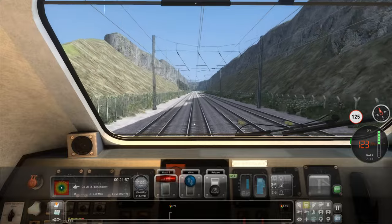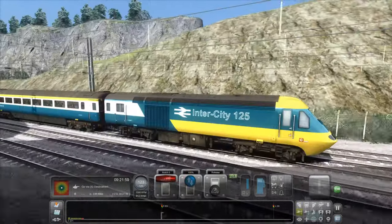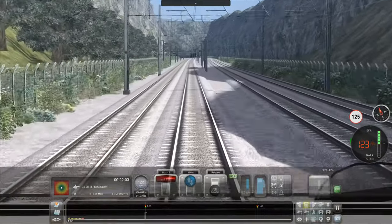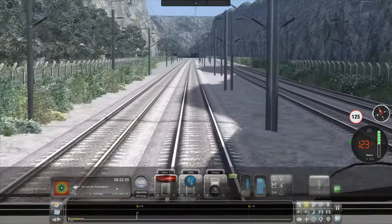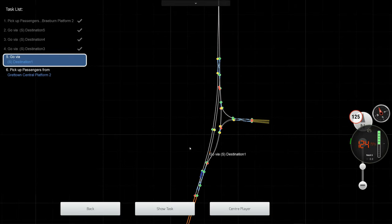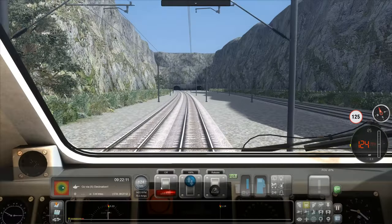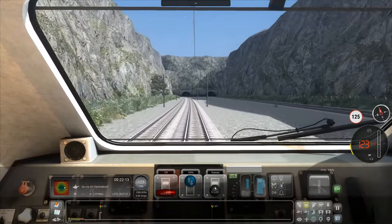You will need to ask permission to pass the red lights. I actually see a tunnel there, so that is probably the tunnel we're talking about. When I get in I'll cut the power. It's quite a tight corner. We nearly made it to 125 but that's fine.